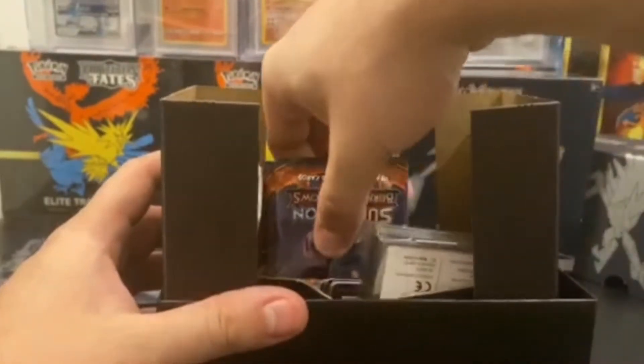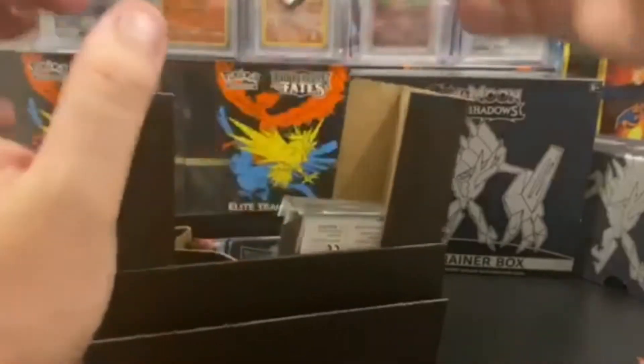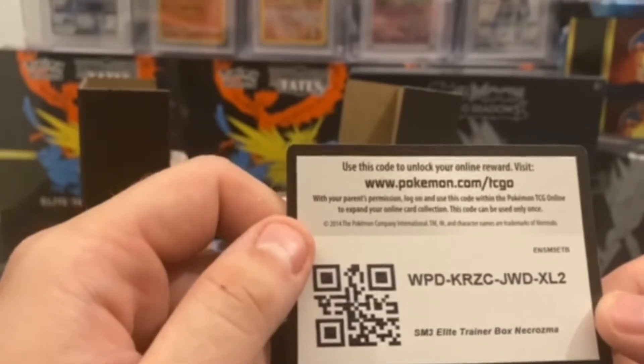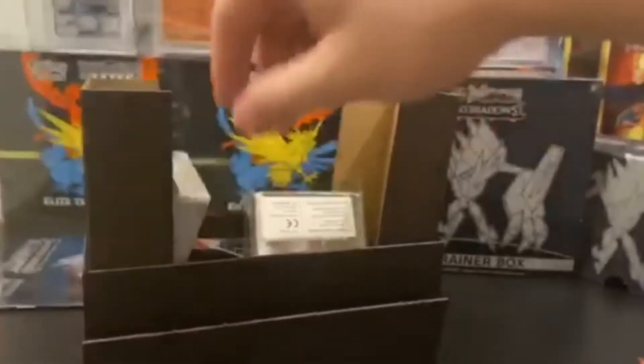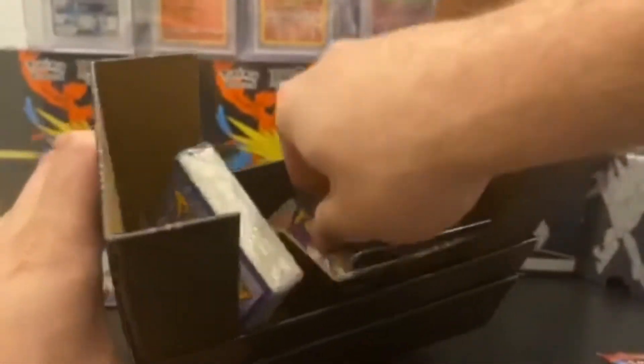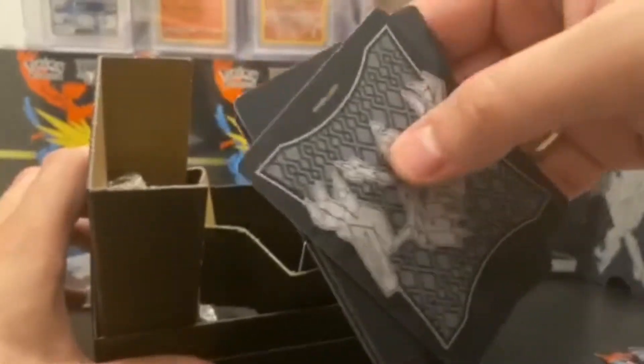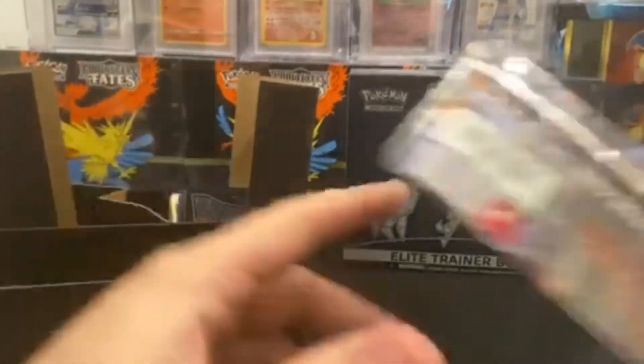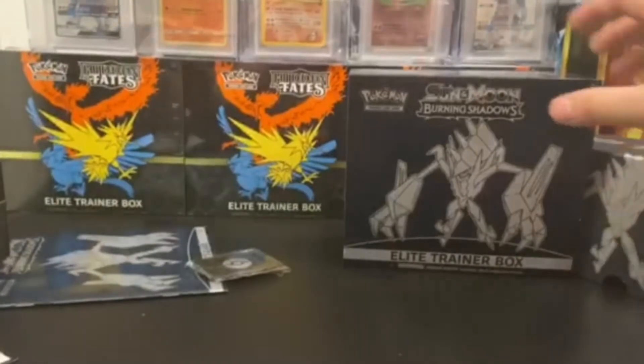Here's the inside — the box code card, I'm not sure what this does. Elite Trainer Box — Necrozma, maybe one day I'll get that right. Boxes out of here, these ones are really stuck in there. You get these things — I don't know what these do, they're like for decks to sit on or something. You get a whole stack of energy cards because everyone needs those, dice — maybe I can gamble — and damage markers. Very exciting.